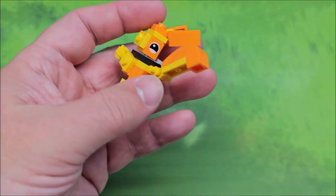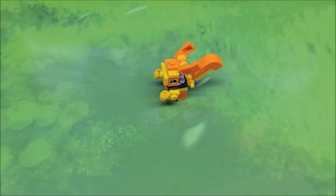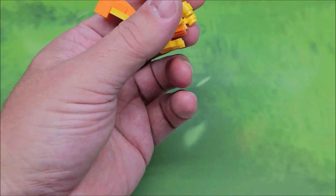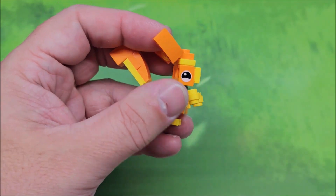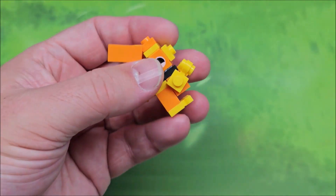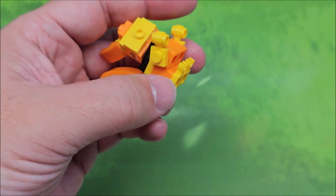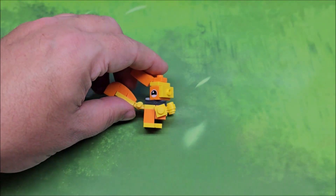It looks like it's ready to box — kind of reminds me of the gopher from Caddyshack. I don't know if anyone's seen that classic; it's definitely an old movie, but it was on TV a little while ago. Bill Murray's in it — if you like Bill Murray — and then the other main stars are Chevy Chase. It has little feet, and the little tail can move up and down as well.